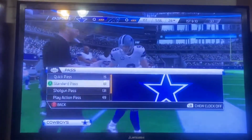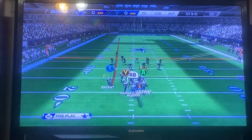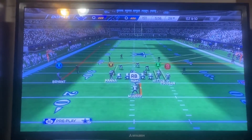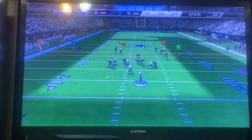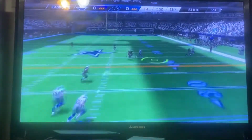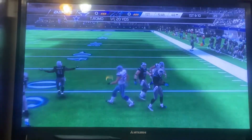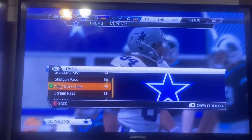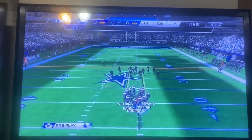Coming onto the field for the Cowboys is their dynamic leader, Tony Romo, who was banged up for much of last season. But still, thanks to Romo's play, the Cowboys made a spirited run late in the year for a playoff run. Tony Romo is probably one of the top five quarterbacks when it comes to movement in the pocket. He moves around and slides to find extra time to throw the football, then he's deadly with that arm.